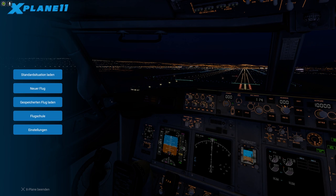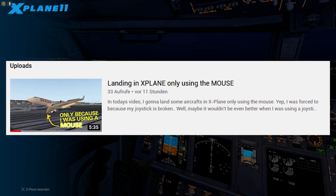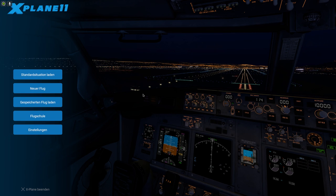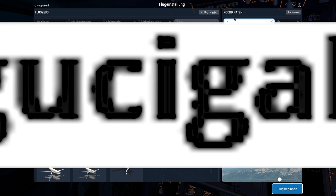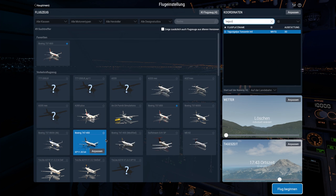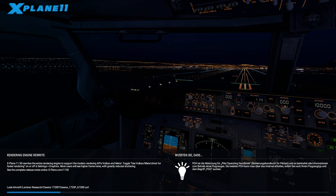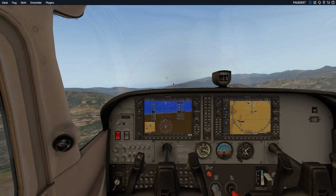Hey guys, as you remember last video I landed some aircraft only using the mouse. In today's video I'm going to try out landing some aircraft again using the mouse in more dangerous airports. I've chosen the Tegucigalpa airport in Honduras. This airport is called Toncontin Airport, and as you can see there have been many crashes here.